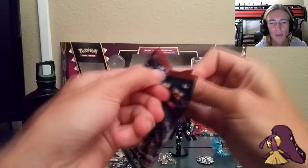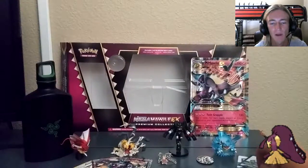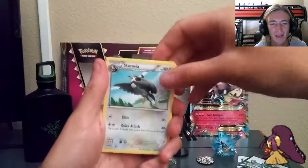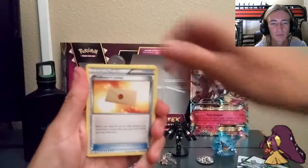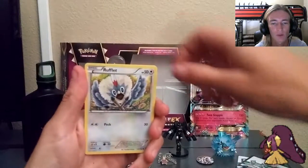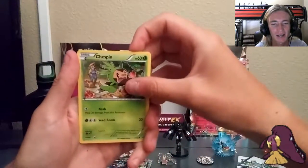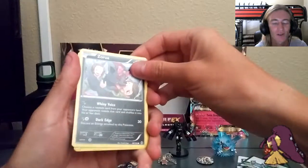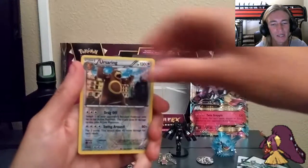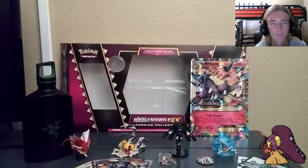Let's get that Mega Mewtwo Breakthrough pack opened up. There's a TCGO loot card code — check the giveaway down below, there are about five or six winners this month. From this pack: Staravia, Professor Sycamore, Swoobat, Rufflet, Chespin — got Chespin after Chespin. Zorua regular — definitely not reverse. Serperior reverse — I can kind of see the shiny but it's not very shiny. Simisage and Simipour as regular rares. Breakthrough is letting me down today.